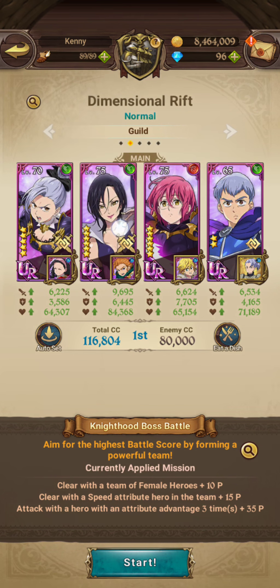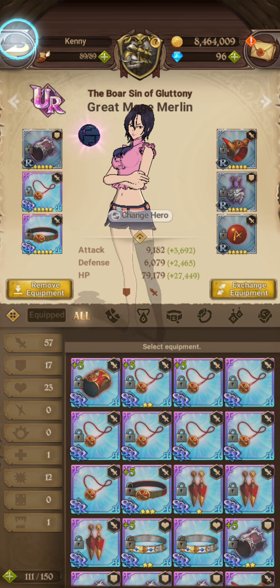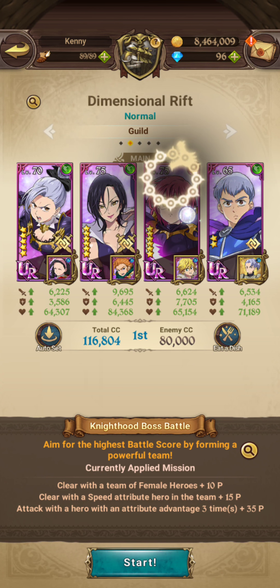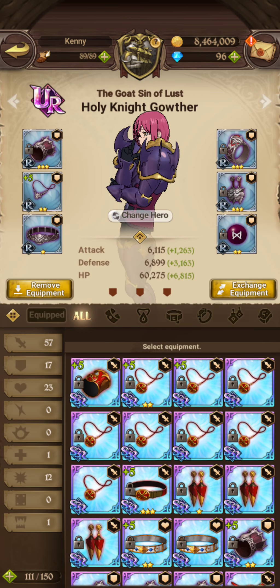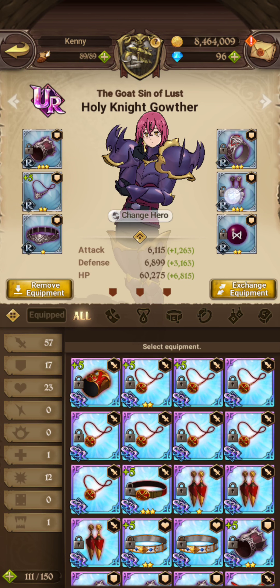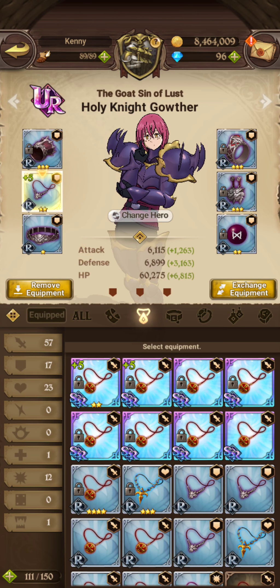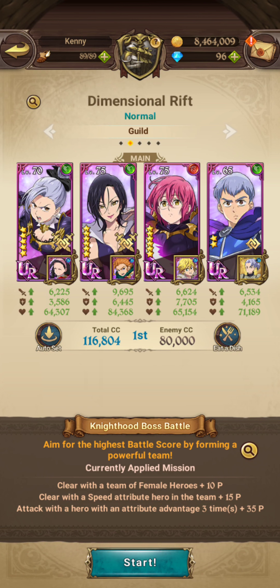For Merlin, you just want to have attack and defense — pretty standard across the board. Gother is an interesting one. The reason this is the Advanced strat: you want to run pure defense gear. You want to have as much defense as possible. None of my stuff is even plussed high enough and I don't have great rolls — that's also why I'm doing this on Normal.